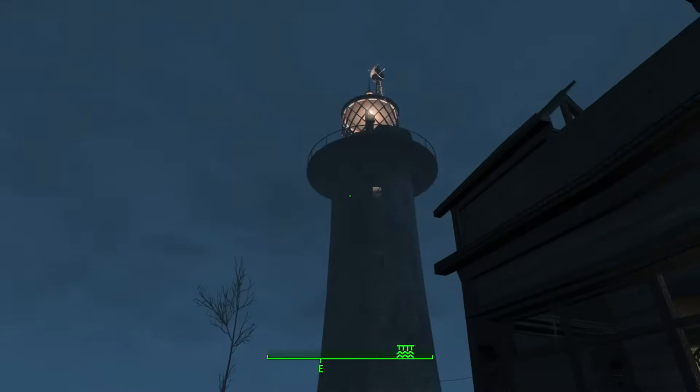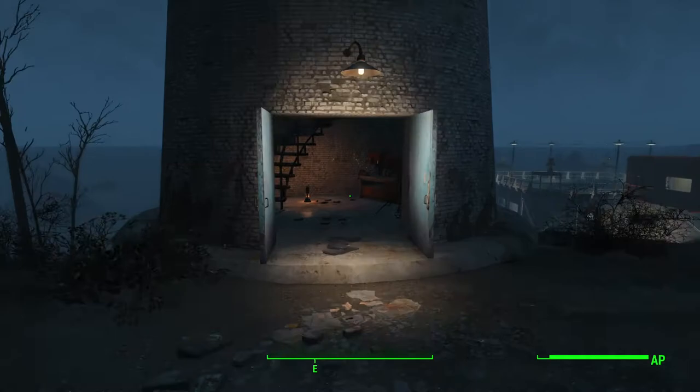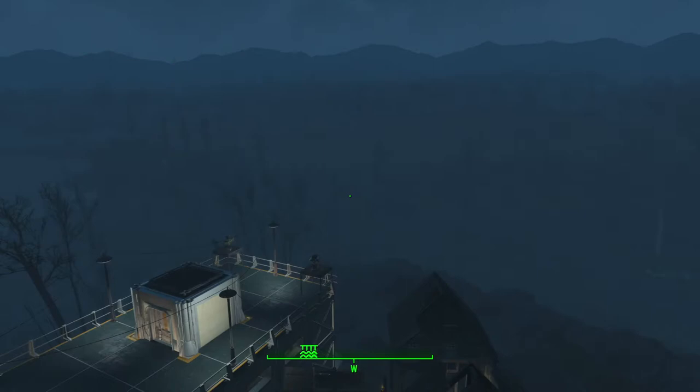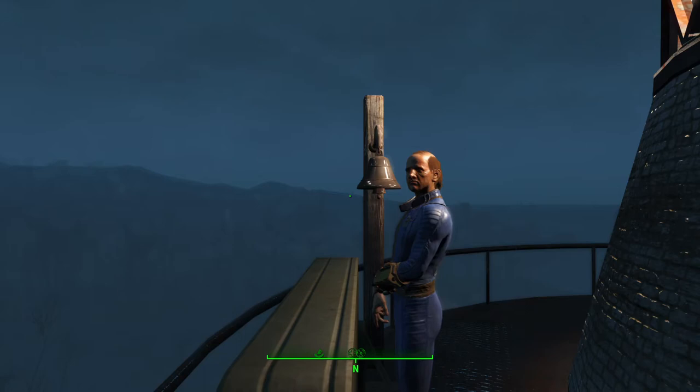Alright, as you can see I've left the original building because I can't take it down, and the original lighthouse — because if I could take it down, I wouldn't. It's jolly useful as a lookout point. I will run up to the top and you can see. I also have my settlement beacon right at the top there. I always put my settlement beacons at the highest point of any settlement, as an attempt to follow, you know, the logic of science. There's the beacon.